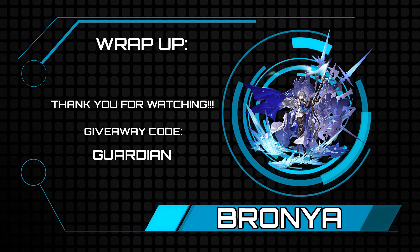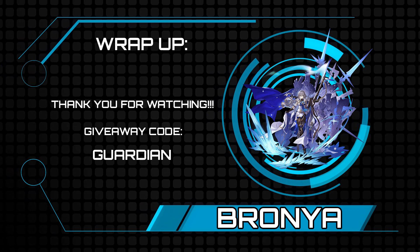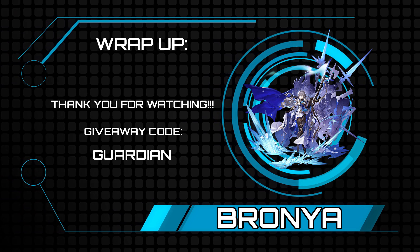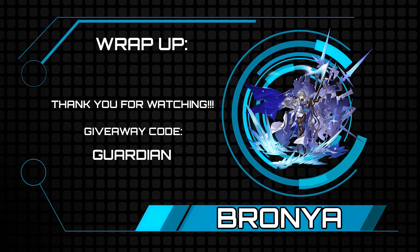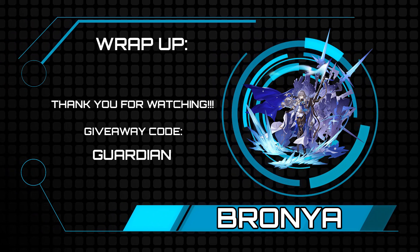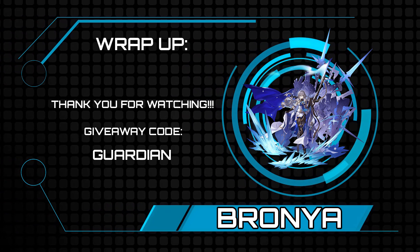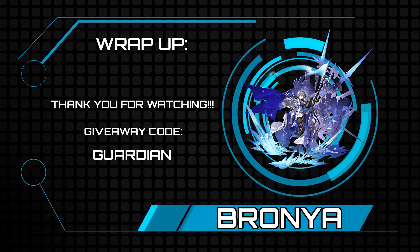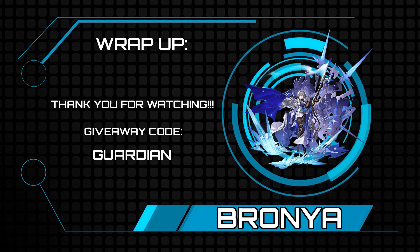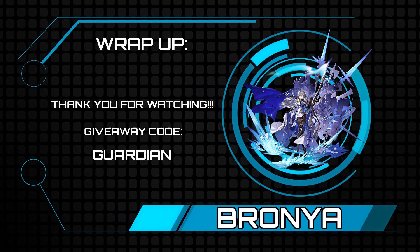Picture this: a Seele sandwiched between Tingyun and Bronya. You speed-tune your team so Tingyun goes first — she buffs Seele with her ultimate into her skill, providing damage increase, attack increase, and energy. Seele takes a turn, then Bronya immediately follows with her ultimate increasing attack and crit damage, then pushes Seele forward with her skill further increasing damage, plus her light cone stacking even more. You rip your ultimate into the boss, take a screenshot, post it to Discord and Reddit — you won the game.